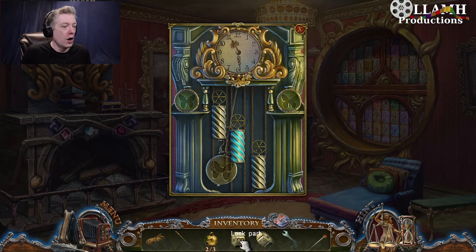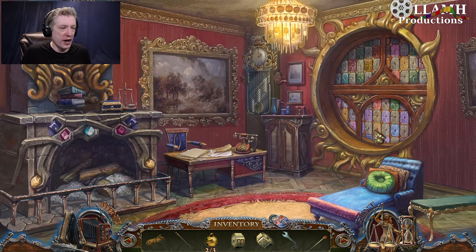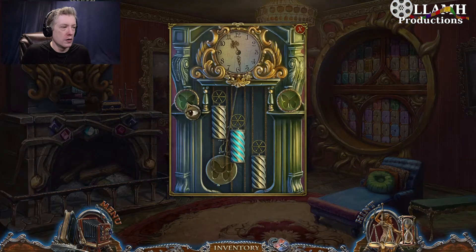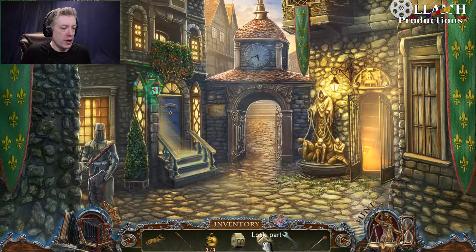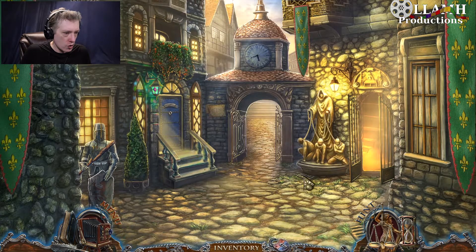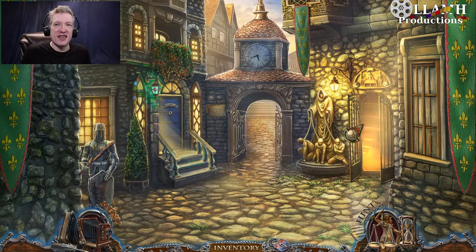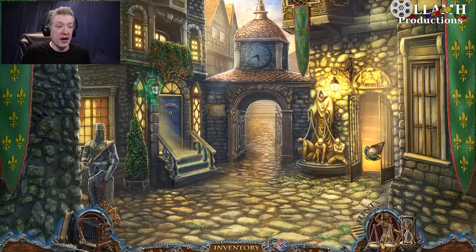Hello, Monsieur Clock. Oh right, we need butterflies for you. We have no butterflies. So we have a wrench. This fountain does not look very nice either.